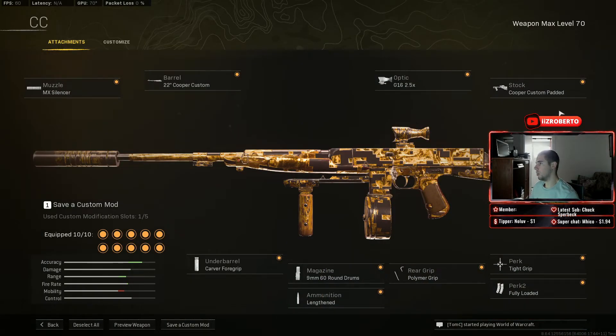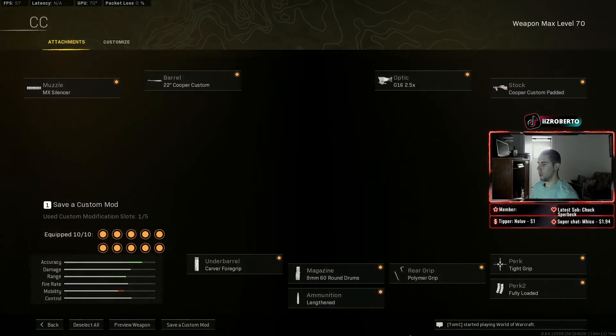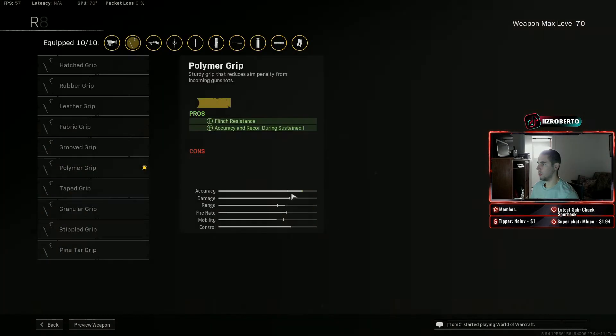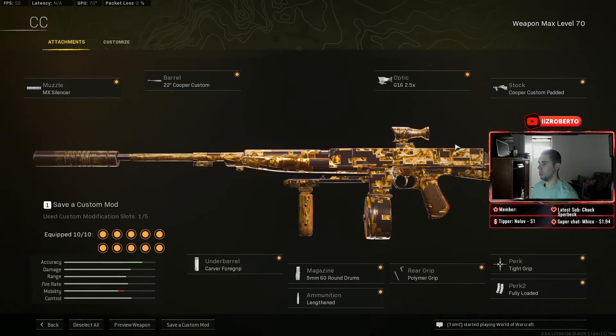For the attachments: MX Silencer, 22 inch Cooper Custom 316, 2.5x scope since the 3-6x got nerfed, Cooper Custom Padded, Carver Foregrip for vertical recoil control, 60 round drum, Lengthened, Polymer Grip, Tight Grip, and Fully Loaded.